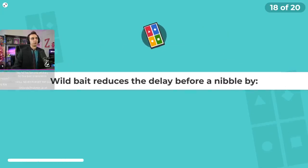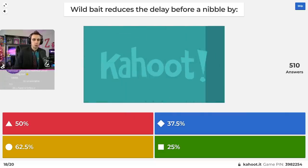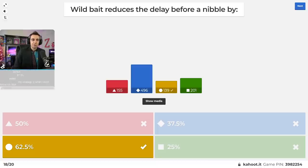Question number eighteen: wild bait reduces the delay before a nibble by 50%, 37.5%, 62.5%, or 25%? It is 62.5%. If you put wild bait on your fishing rod, not only do you have a chance at catching two fish, you also catch fish more frequently — five divided by eight, 62.5% faster. Only 139 people getting that right — holy crap.